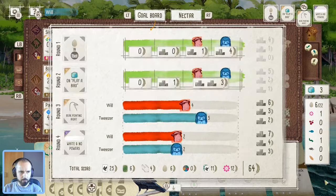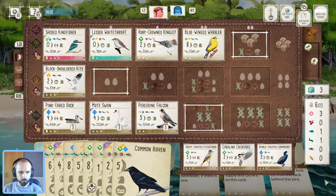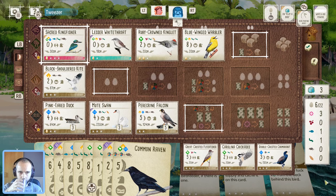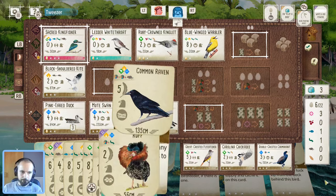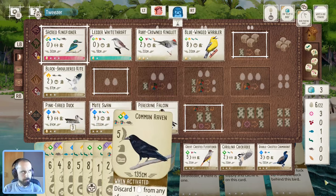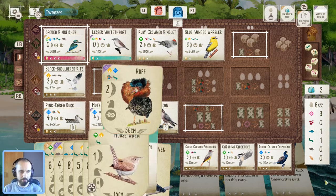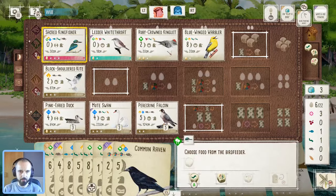I think we'll take a fish. Now we can get this raven down. So yeah — play raven, draw cards, could still get the rough. I don't know if we're going to have necessarily enough cards, but I think I want to be playing some of this other stuff so we're going to get free food.